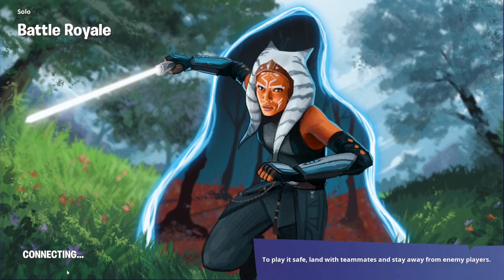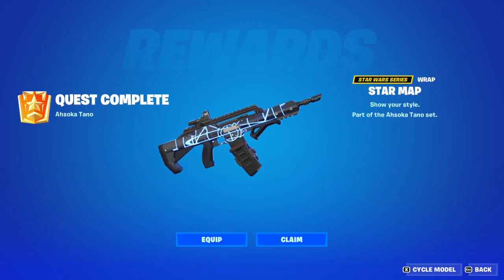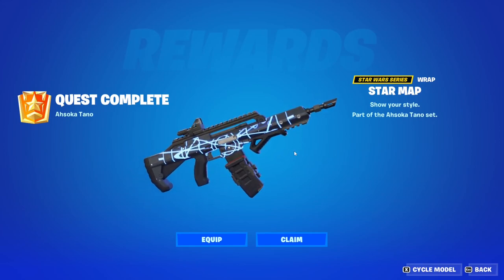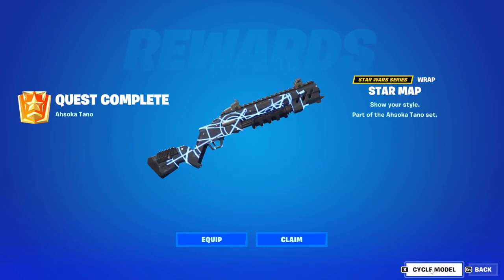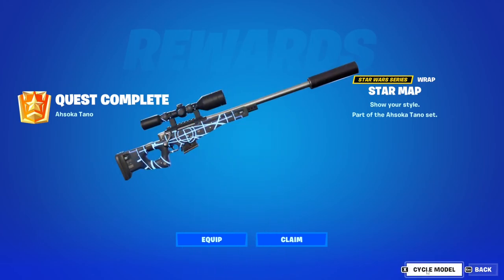As far as free rewards go, it's very much worth it. This is the Star Map weapon wrap, and it's absolutely awesome. You get a nice starry shape to it and the lines all around. Let's just cycle the model and see what it looks like on all the weapons — this is what it looks like on the shotgun. This is on the SMG — you can even see the circle even better. It's really, really dope.